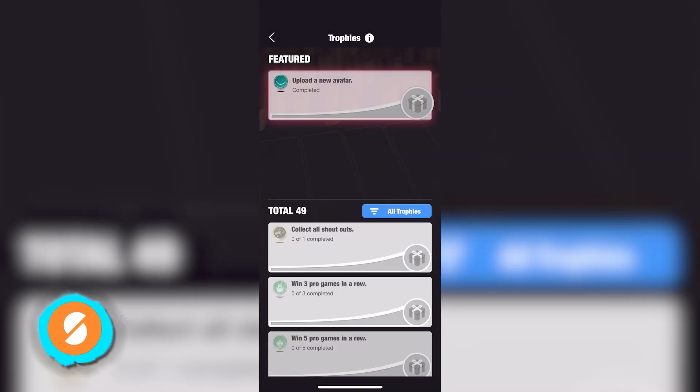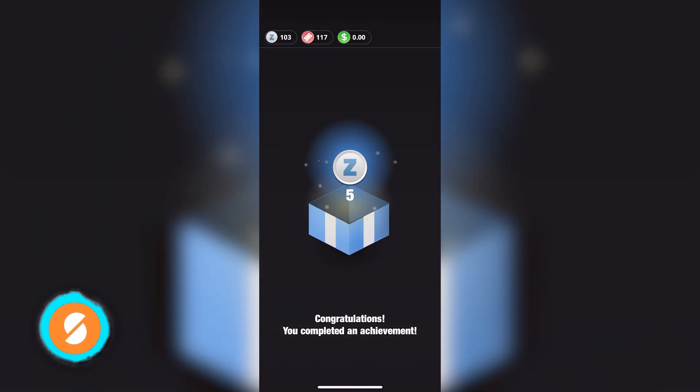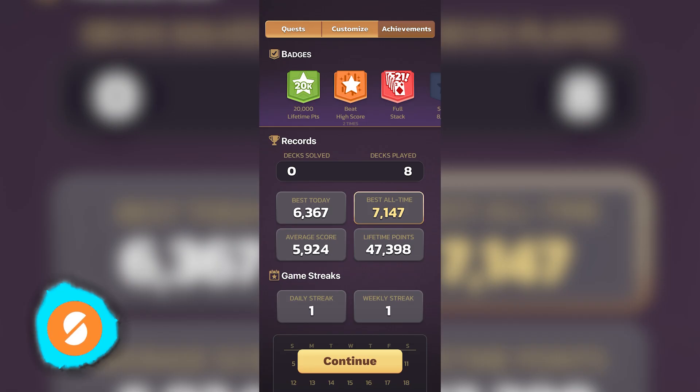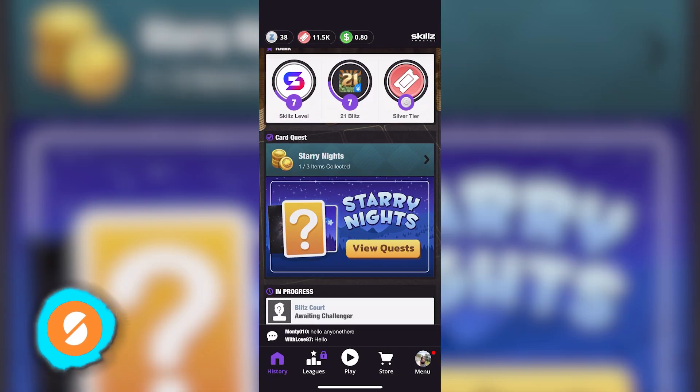Players can earn trophies for achievements, primarily awarding Z's, although some grant tickets. The card quests feature offers potential rewards but is inconsistently available, and its benefits remain unclear. Additionally, there are sweepstakes where you can collect bonus cash prizes, but winning is based on luck, and we didn't win any.